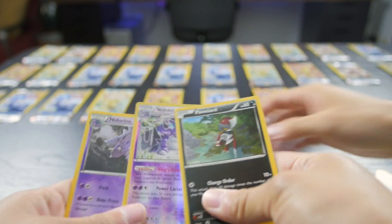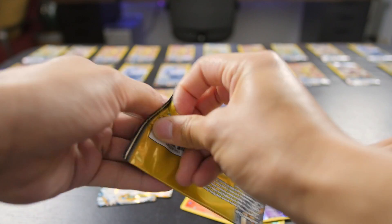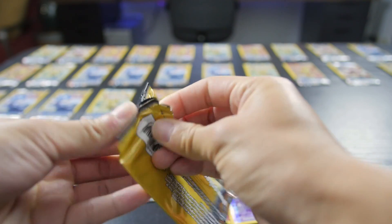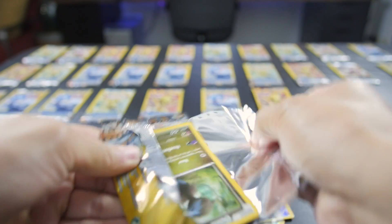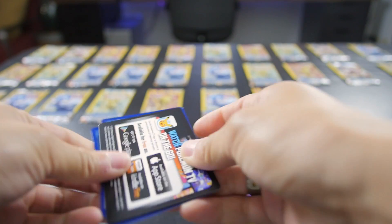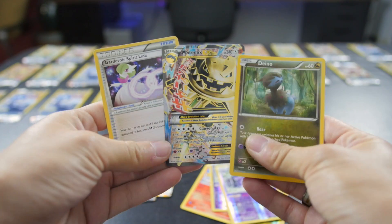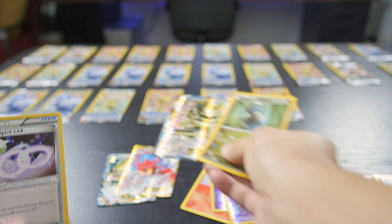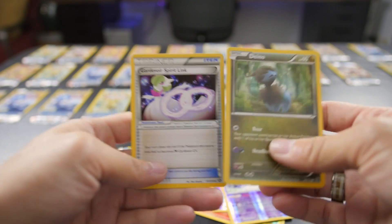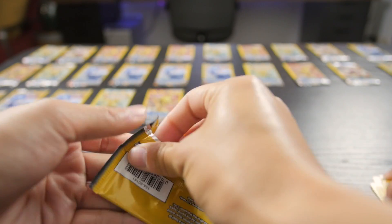Another reverse holo Nidoking. We've been actually getting a lot of shiny stuff here. We only took 36 - we estimated there's probably close to a hundred packs in the box, and there were two boxes. Another Mega Steelix! And you got a Gardevoir Spirit Link - we have so many Mega Gardevoirs. You are on a roll!